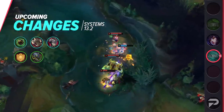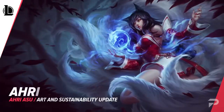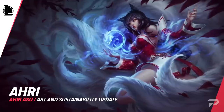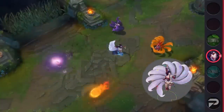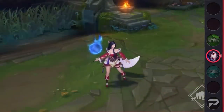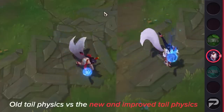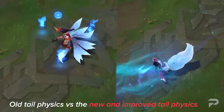With the system changes covered, let's move on to champion adjustments. The first change doesn't directly affect gameplay, but you can expect to see Ahri's art and sustainability updates next patch. Coming up are new splash arts, icons, voiceovers, lores, sound effects and visual updates across all skins. Don't be caught off guard if you notice that she looks a little different next patch. I'm also excited to see who's going to receive the next ASU.